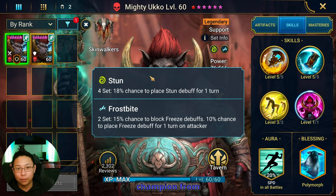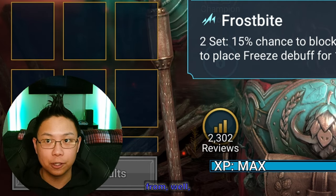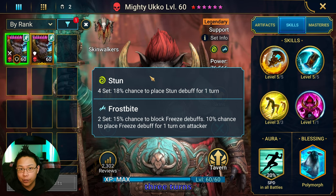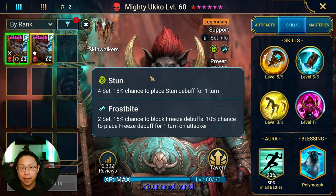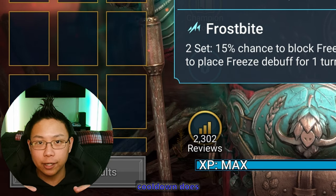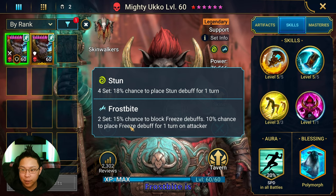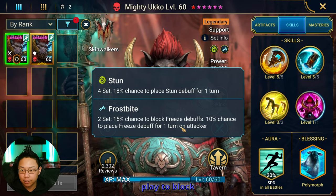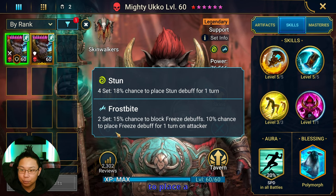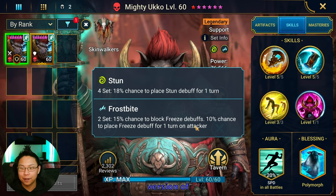Stun not only prevents a champion from taking a turn, but it also prevents cooldowns from cooling down. If you have an active skill on cooldown — let's say it's at three turns and you get stunned and your turn passes — your active cooldown does not go from three to two; it stays at three because of the stun. Frostbite is really cool because you're going to have a chance to place a freeze debuff. For example, going against Tormund, you have a 10% chance to place a freeze debuff on an attacker. It's like a buffed-up version of frost.